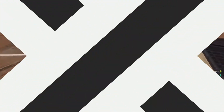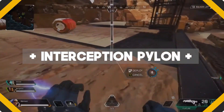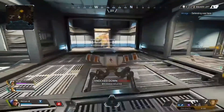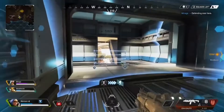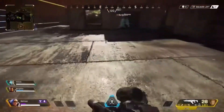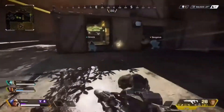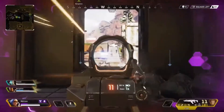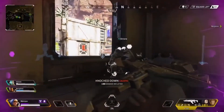Next up is her ultimate, known as the Interception Pylon. It shoots down bombardments such as incoming grenades, airstrikes, or whatever. So if you're in a situation where you as Wattson have made some electrical barricades to try and prevent any enemies from coming to you, naturally an enemy squad may spam grenades in that area to try and flush you out. Luckily, Wattson's ultimate will shoot down any spam of grenades or arc stars, so you won't have that problem.